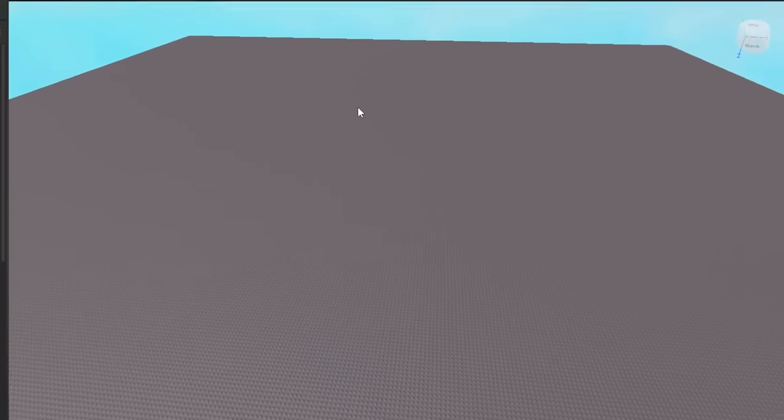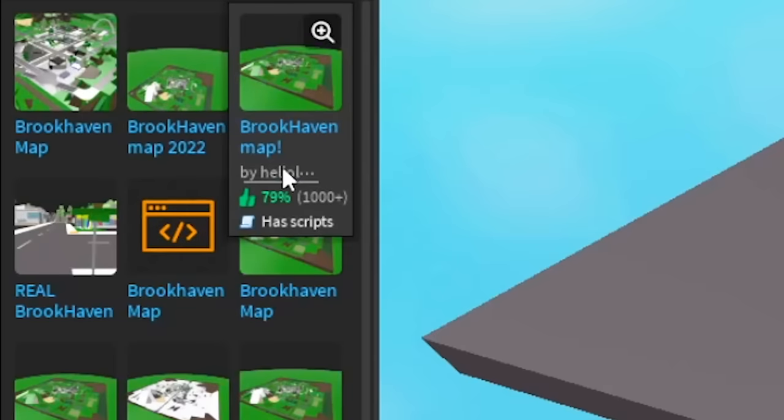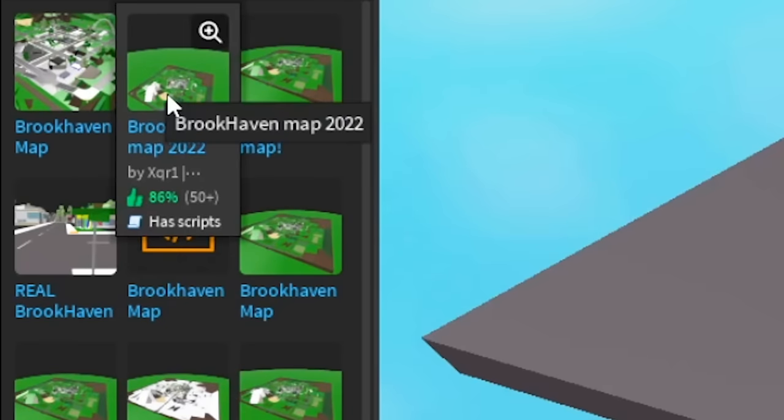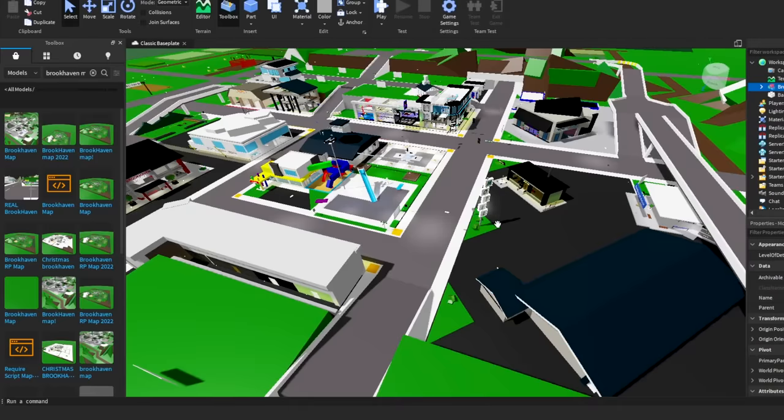It's time to create our real futuristic game. So I pulled up Roblox Studio and let's get the Brookhaven map first. As you can see, there are a lot of maps right here — I'm going with 2022 because that's the latest one, and it also has 86% likes, which is insane.